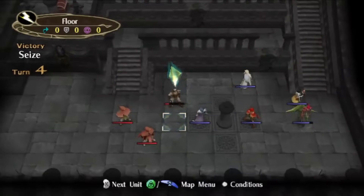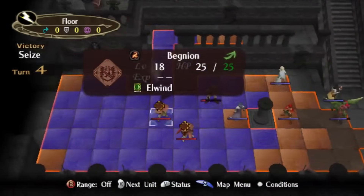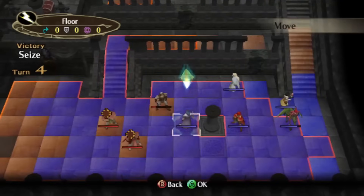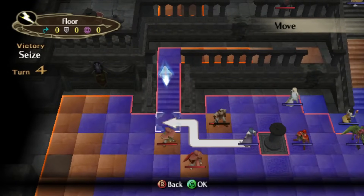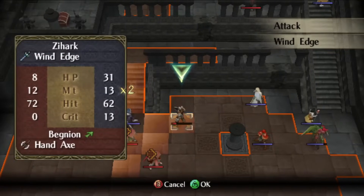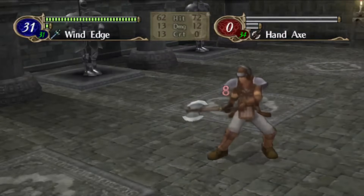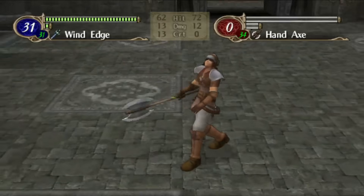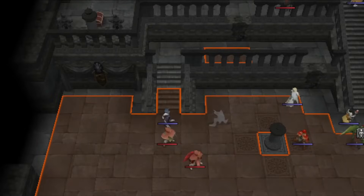In 1-5, you get Volug, who doesn't gain that much experience, but immediately wants to start doing combat in order to raise his strike rank. Zihark joins in 1-6, and he is one of the only two units capable of using Paragon, the other one being Micaiah. If you give Zihark Paragon, it makes up for his promoted experience penalty to an extent, and can allow him to hit True Blade by 3-6, which is a very important threshold.